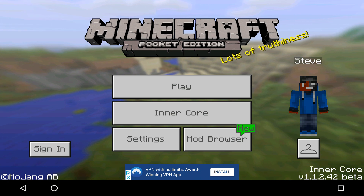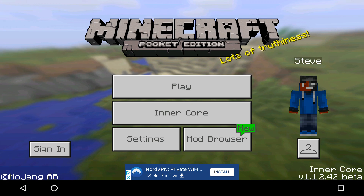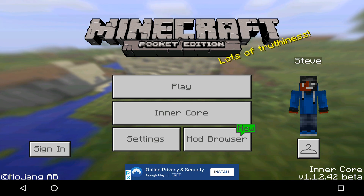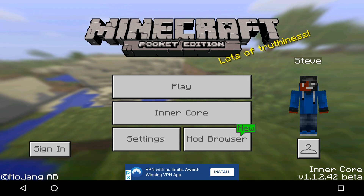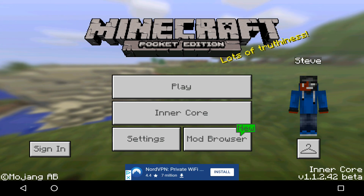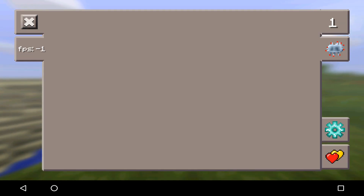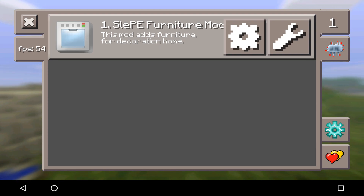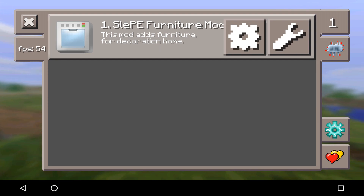Let's show you guys what Innercore is. You guys are about to be shocked — this is literally Java edition mods in Pocket Edition. The two new changes you can clearly see in Minecraft Pocket Edition are that it says Inner Core and shows you the 1.1.2.42 beta. We got the Inner Core right here, and if you tap on it, it shows all the mods that you downloaded. I did download one — we're probably going to download a little bit more later on in the video.